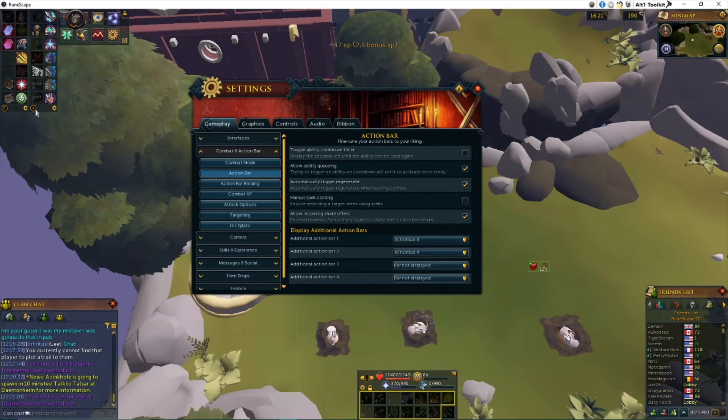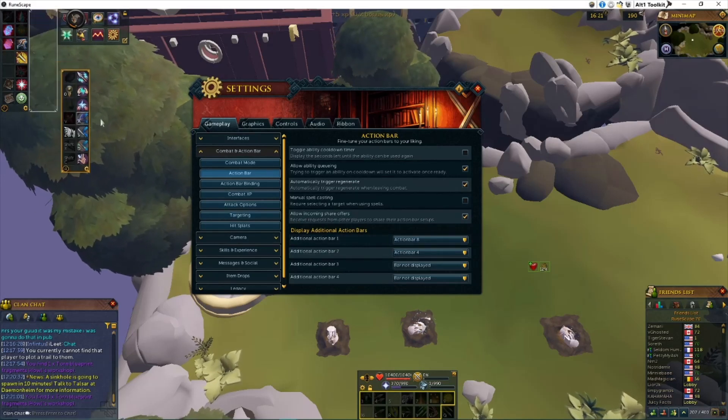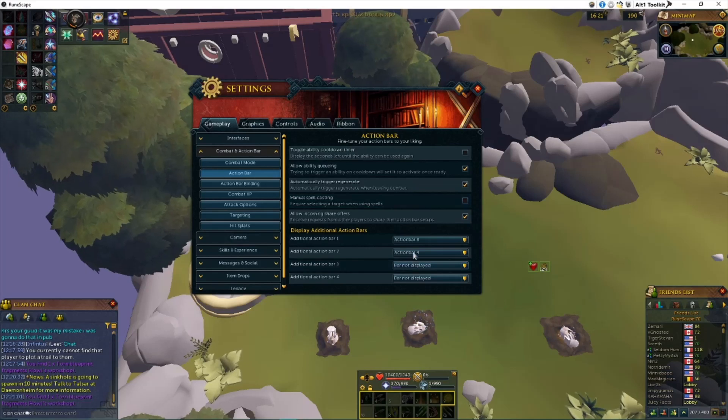Going down to the Action Bar section, it has four additional slots, meaning you can place more action bars around your screen. I have action bar eight and action bar four up here because these are my secondary bars for prayers, food, etc. Select one, put it up here, drag it where you want on the HUD, then select your second one and throw it up there. Some of you won't see the need for two of these; some might want four. Whatever works best for your screen without cluttering it and gives you the best efficiency — go ahead and add them.